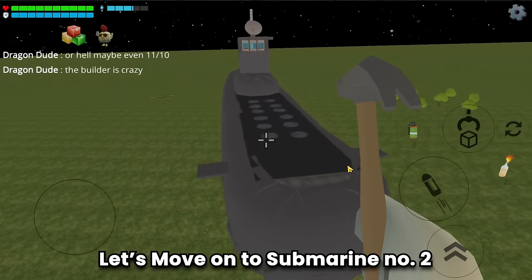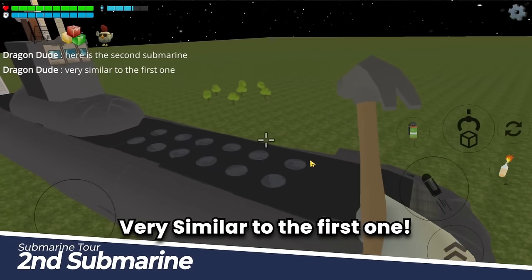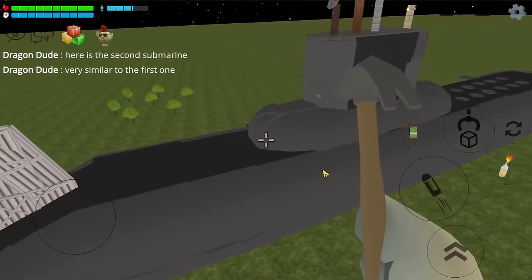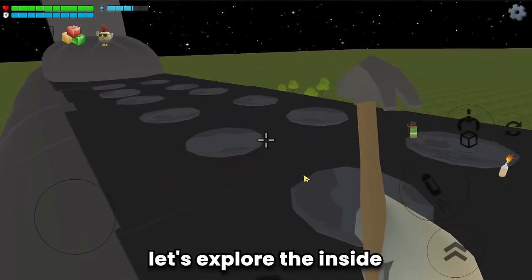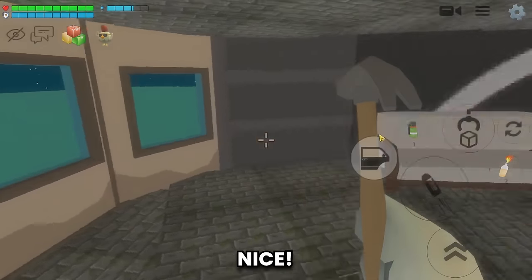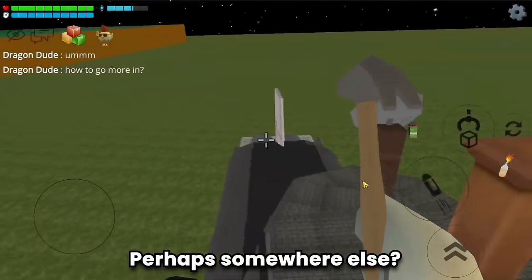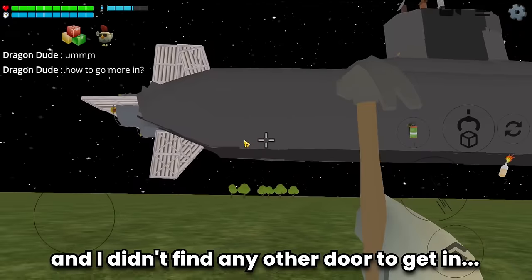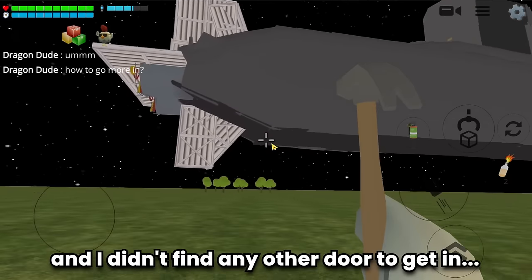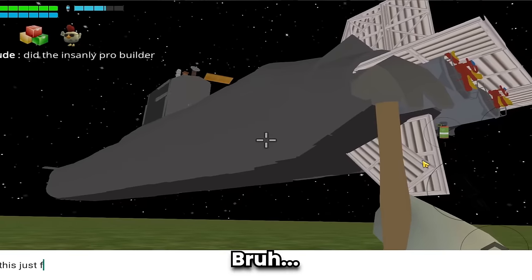Let's move on to submarine number two — very similar to the first one. Let's explore inside. How can I get in more? One hour later — I didn't find any other door to get in. Did the insanely pro builder forget to make a door?